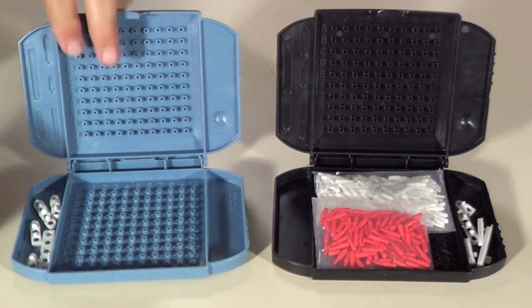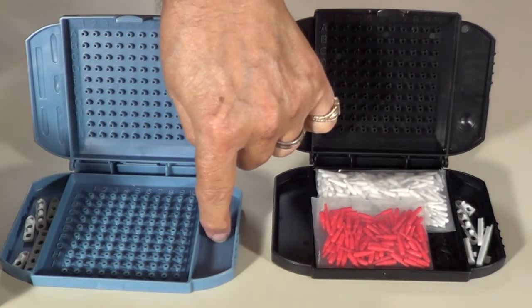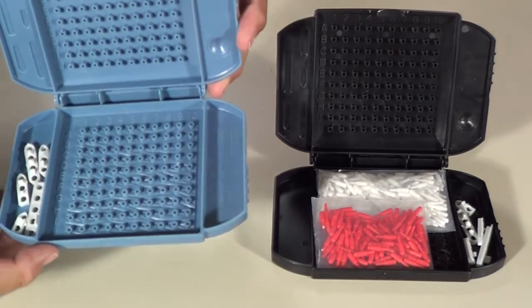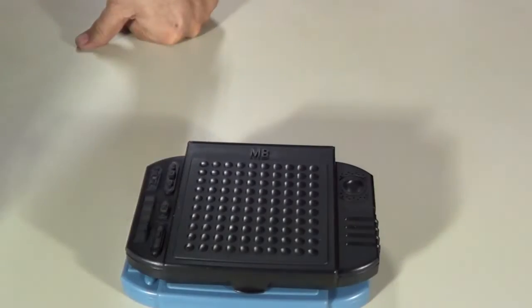We're through playing, we're going to put everything up. See how you can put your ships in one side, put your firing shells in the other side — white in one, red in one — and there you have it. Now you're through, close it up.